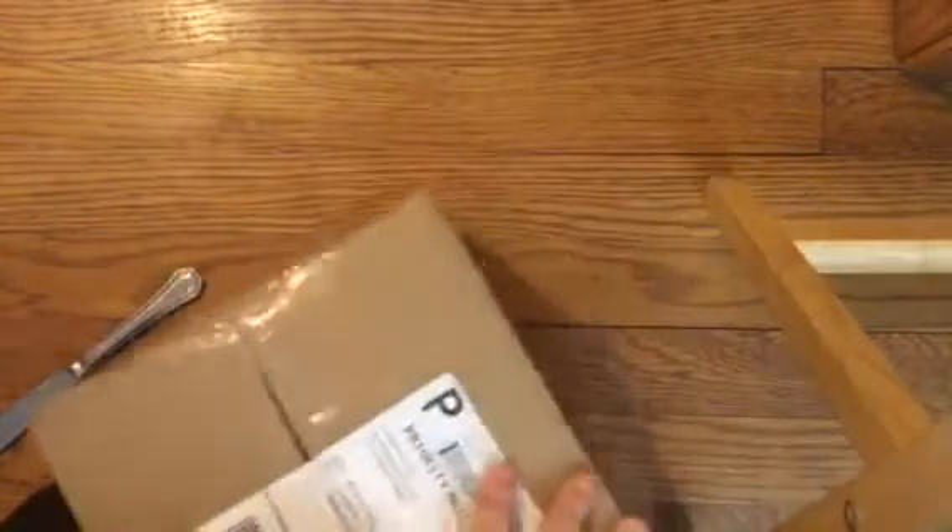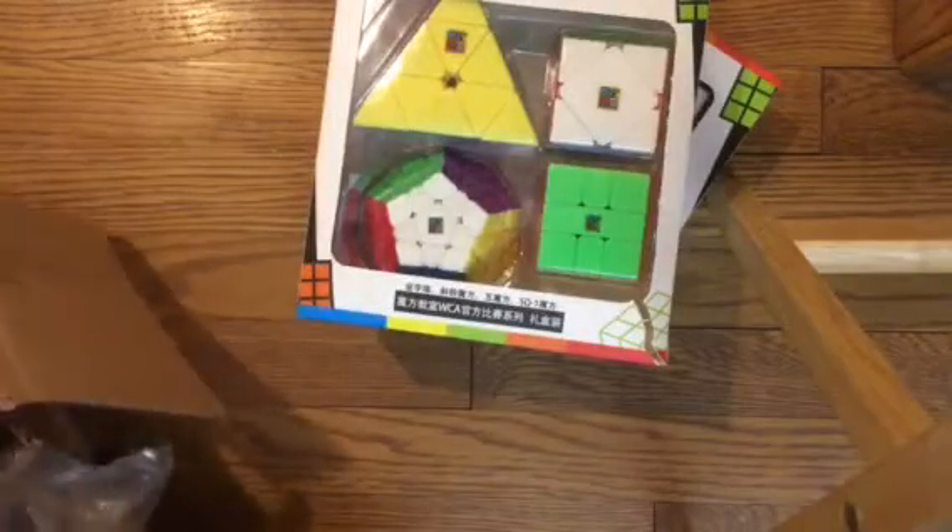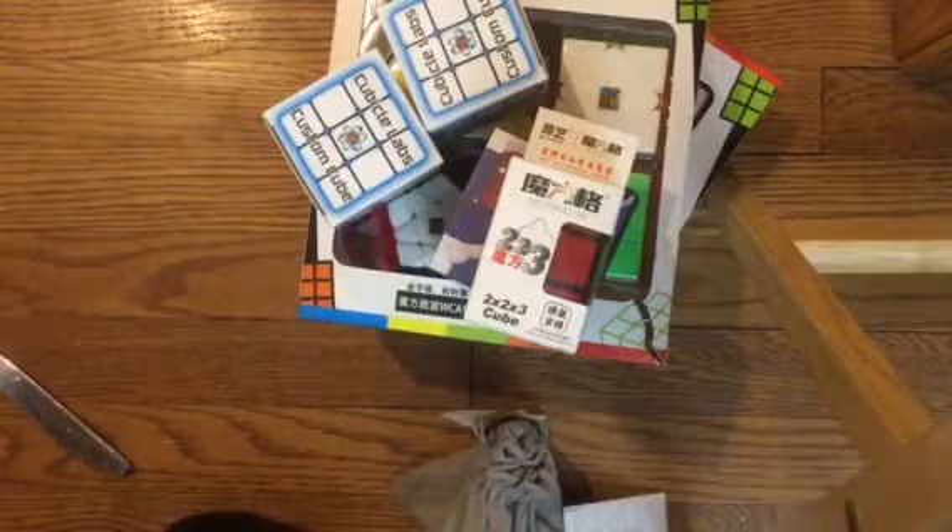So let's just open. Okay guys, so in here we have the Cubing Classroom Non-Cubic Gift Box. We have this, which I'm really excited for — the GAN 249 M. We have the T2x2x3. We have two Cubicle Labs cubes — I'll get to those at the end. And then we also have this, which I'm really excited for. Okay, that's it. Let's start.